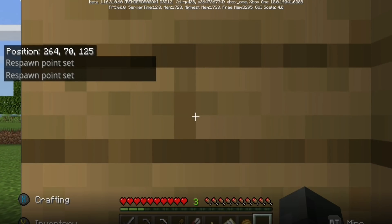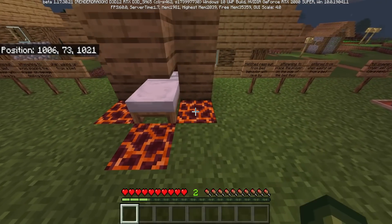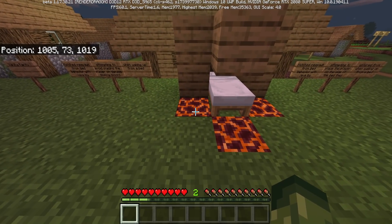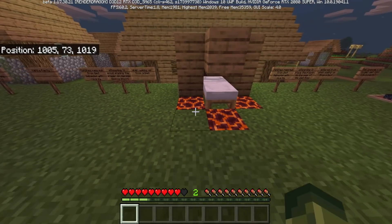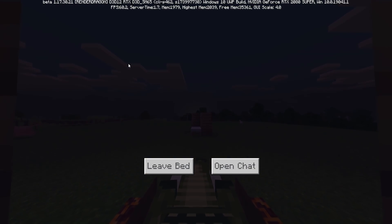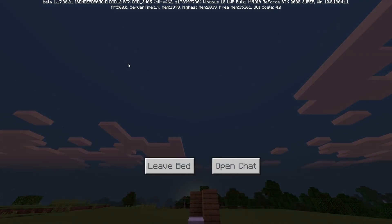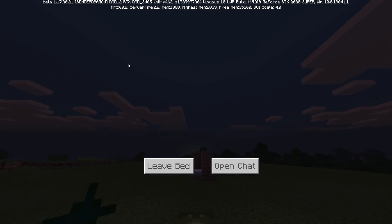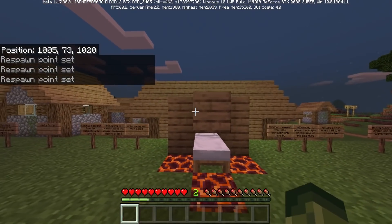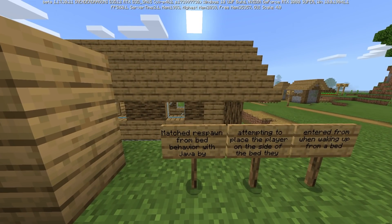I set up another test with magma blocks on either side of the bed — so will the bed spawn me away from the damage-dealing blocks? Let's sleep and see if they've actually fixed this mechanic. And yes, they did! They did a pretty good job there. Let's try from the other side — and we spawn on this side as well. So at least that's been fixed.